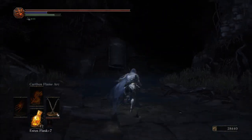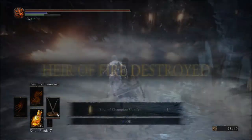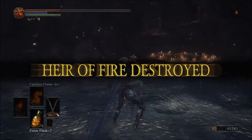Once you are in the Untended Graves, you will notice that it is about the same layout as the Cemetery of Ash. Kill the boss and head over to Firelink Shrine.